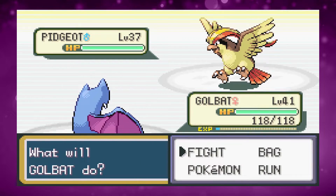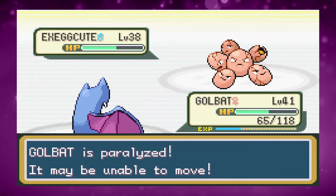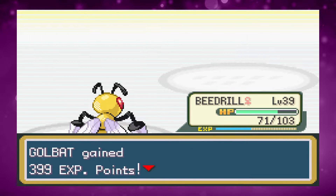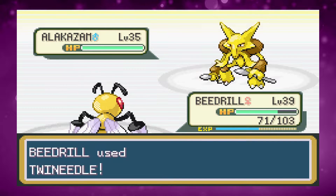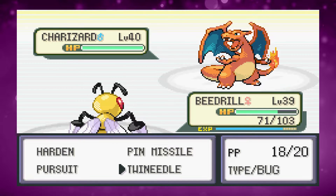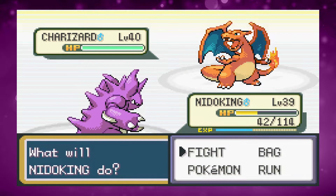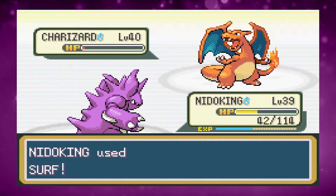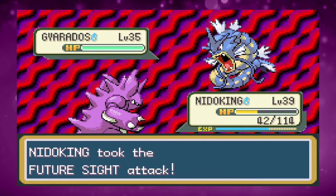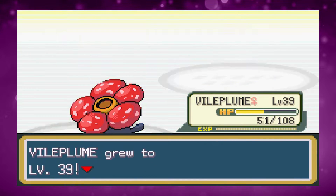For the Silph rival fight I lead with Golbat to take out Pidgeotto. I get one hit on Exegcute before being paralyzed, so I switch to Beedrill which finishes it with Twin Needle. Alakazam uses Future Sight so one Twin Needle takes it out. Charizard forces a switch to Nidoking — Flamethrower takes us low but one Surf finishes it. I then switch to Vileplume and use Sleep Powder and Giga Drain to handle Gyarados.